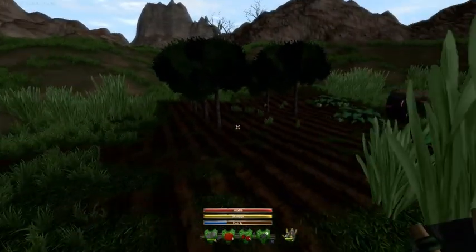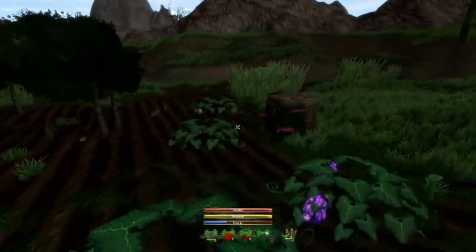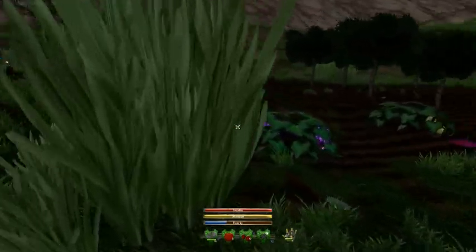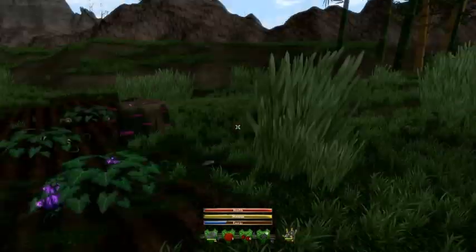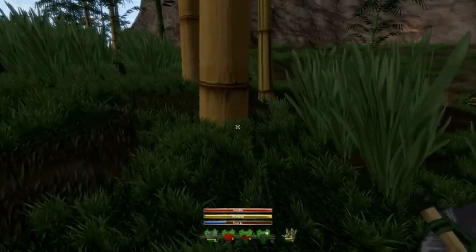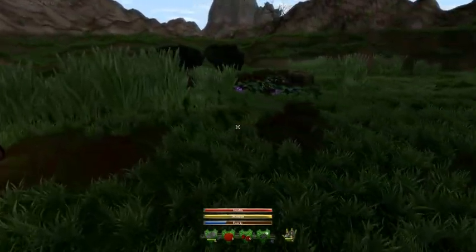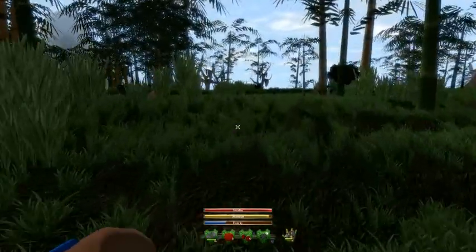I could probably expand my farm out to the left a little bit. I'd like to expand it out to the right a bit as well, so I might just have to ignore the stone table and leave it kind of in the middle. I keep finding new plants, which is kind of intriguing. I think we'll put my house sort of here — it's relatively level and it's near to my crafting area, so it's going to be efficient.